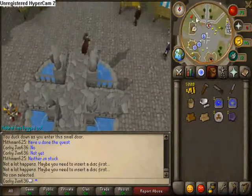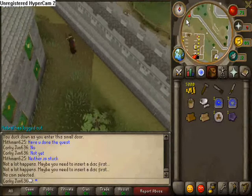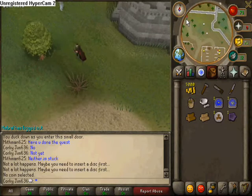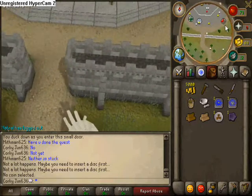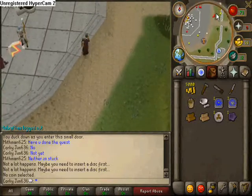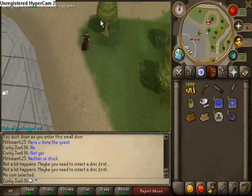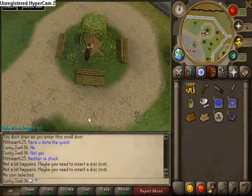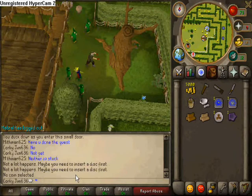Welcome to part two, a continuation from part one. We've just come from Hazelmia and need to get back to the Tree Gnome Stronghold. I've teleported to the rock and I'm going to use the spirit tree and the Grand Exchange. This isn't actually part of the quest - it's just probably the quickest way of getting back. You could have teleported to Ardougne with your glory and used the gnome glider, which could have been even quicker.